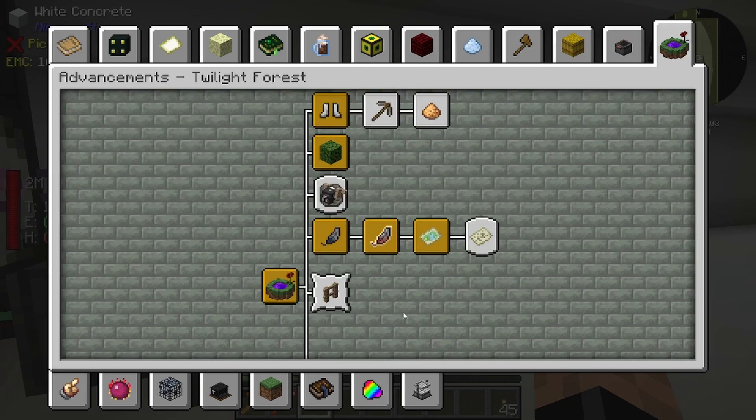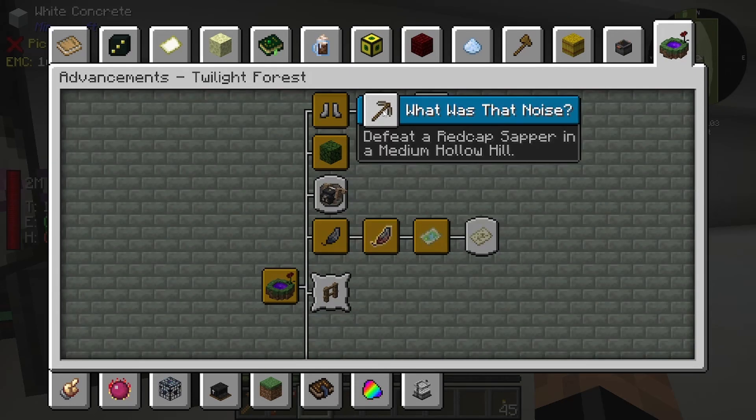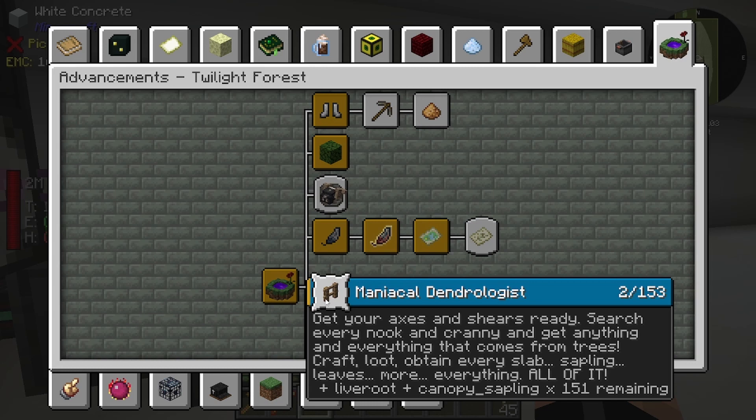For now obviously we have to go kill the Naga. Eventually we can do the whole quest ram thing - you know where you give all the different types of wool and things to a ram. Then get a Red Cap Gnome in a medium hollow hill, and then defeat a Twilight Lich - not Lich, Wraith I think - the Lich comes later. Then in a large hollow hill, craft a maze map.